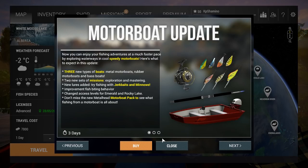I'm going to show you guys the new lures in this video and we are going to fish a little bit. First of all, what is incoming in this update: three new types of boats — rubber, metal, motorboats and bass boats. Two new sets of missions — exploration and mastering. New lures: the jerkbaits and the minnows. Jerkbaits are for pike and musky; the minnows are deep wobblers for catfish and all that stuff.